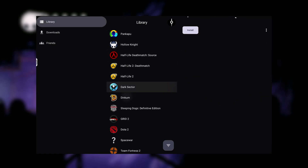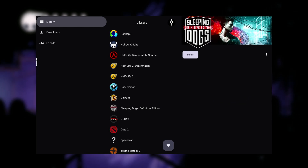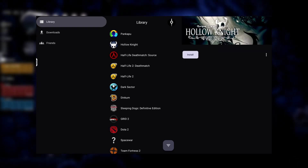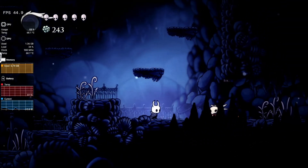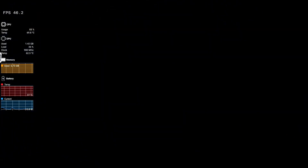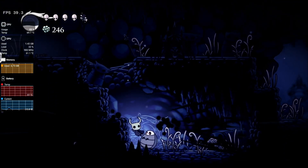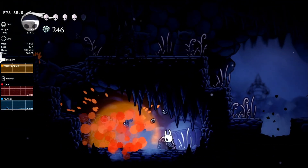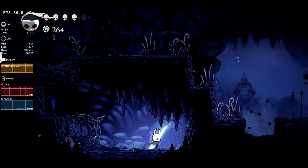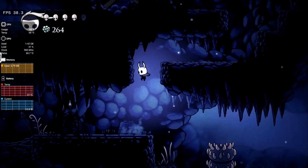I tested two games: Dinkum and Hollow Knight. Performance is somewhat what I expected since this basically runs with Winlator as its core. Dinkum gets frequent crashes, but Hollow Knight seems to be playable. By the way, this runs Winlator version 7 — I'm not really sure if it's Pirut or Glibsie, just let me know down in the comments below. But based on testing, Hollow Knight's performance is comparable with Winlator 7 Glibsie running at Box64 preset set to stability.